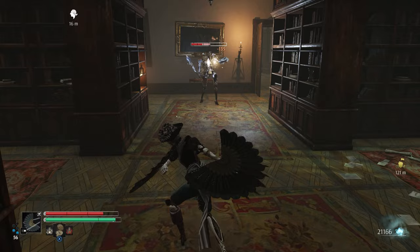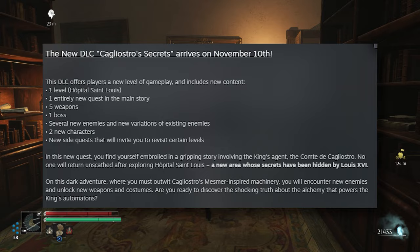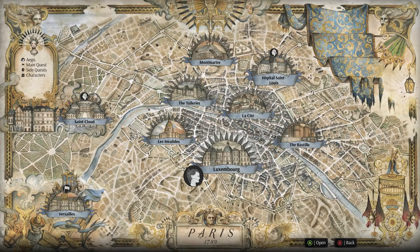Cagliestro's Secrets launches on November 10th. Spiders have promised a few new additions with this DLC: a new level, an entirely new quest in the main story, five weapons, one boss, several new enemies and new variations on existing enemies, two new characters, and new side quests that will invite you to revisit certain levels.